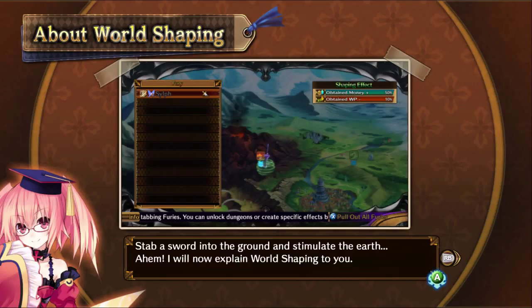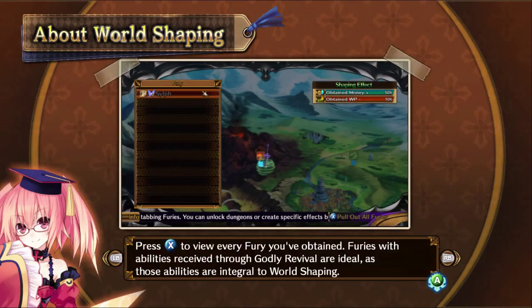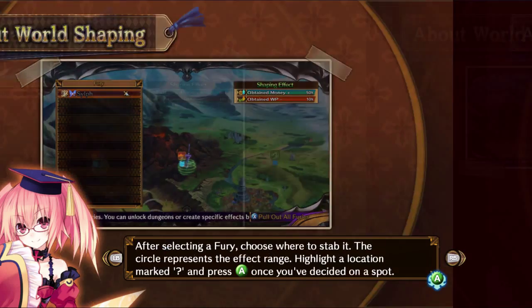Okay, don't use your hand. Visit the wolf ears — question marks. Before you can explore them, you'll need to open them with world shaping. I thought it said 'world shaping fist' and I was like, what? Press X to view every fury you've obtained. Furies with abilities received through Godly Revival are ideal, as these abilities are integral to world shaping.